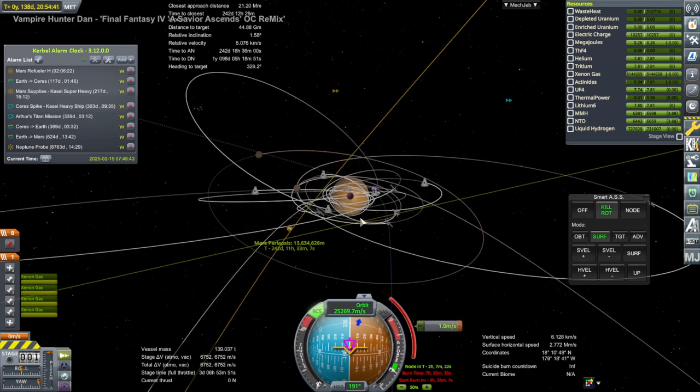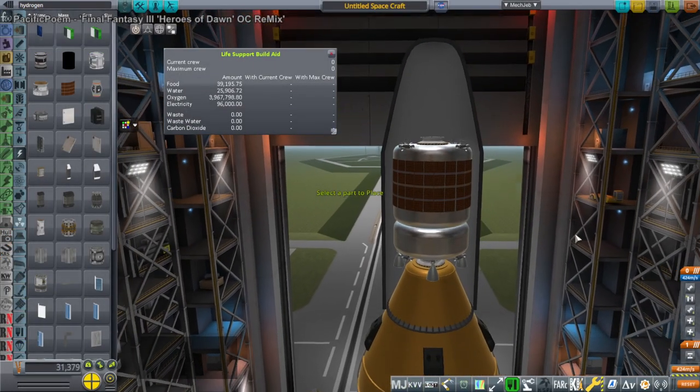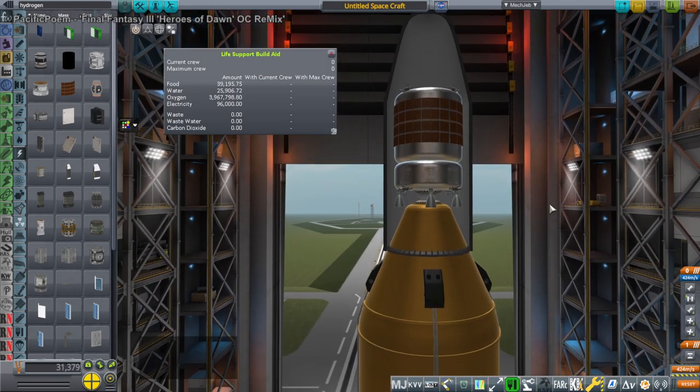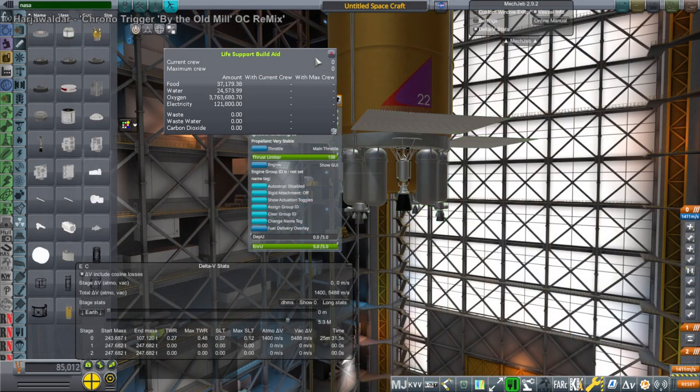Here's a correction burn for the Mars refueler, just bookkeeping to make sure it gets there. A reminder of what vessels we have active right now — of course we have all sorts of missions in place, but these are the things we have to pay attention to.